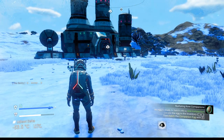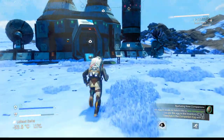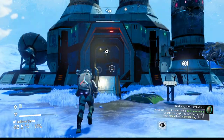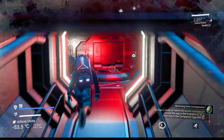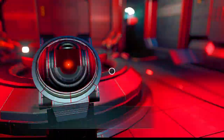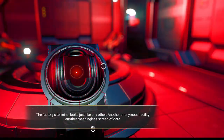We have our Scatter Blaster open here — let's reload it. Let's recharge our hazard protection while we're here and get this door down. There we go. Talk to this panel. I know the Sentinels can now come inside buildings, so we are not safe here necessarily, but while talking to this terminal we should be.